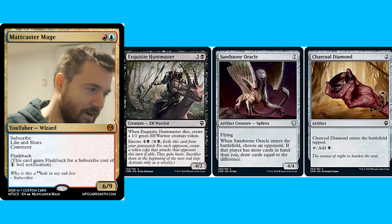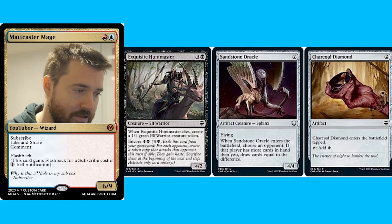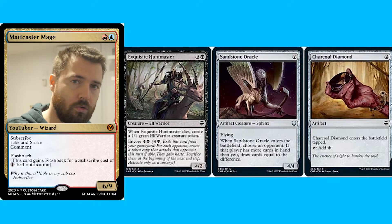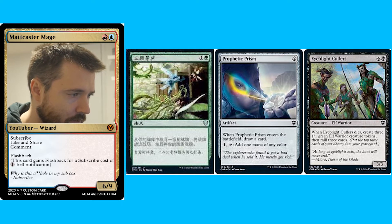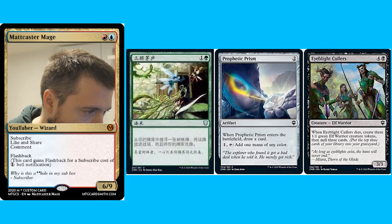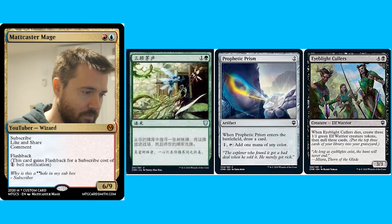We have Exquisite Huntmaster, Sandstone Oracle — a reprint last seen in Jumpstart — and Charcoal Diamond, the diamond that taps for black mana. So we are going to see the whole Diamond cycle here. We have Prophetic Prism, obviously good in Commander and used in some Modern decks as well. And we have Eye Blight Massacre, a Creature Elf Warrior 3/3. Whenever Eye Blight Massacre dies, create three 1/1 green Elf Warrior Creature Tokens, then Mill 3 cards. I'm happy we're seeing Prophetic Prism because I actually need a foil version.